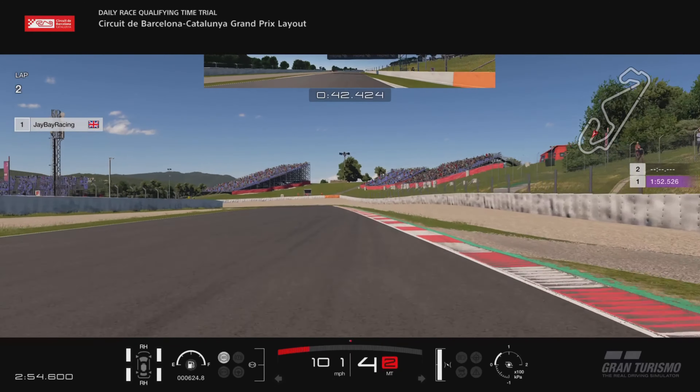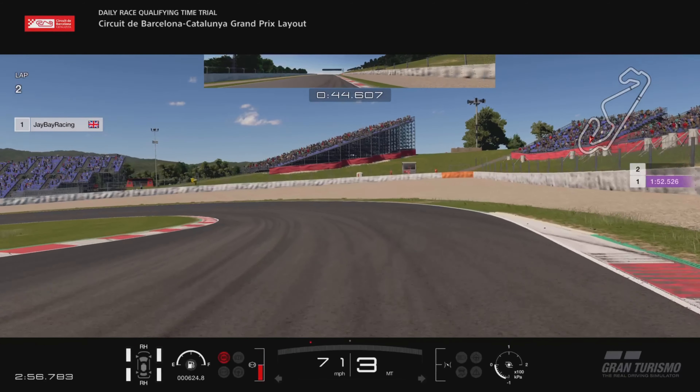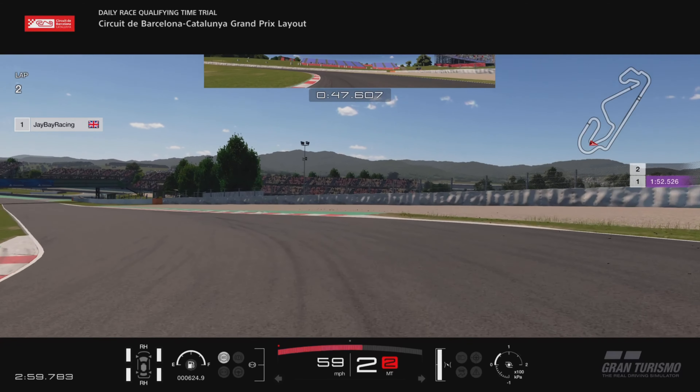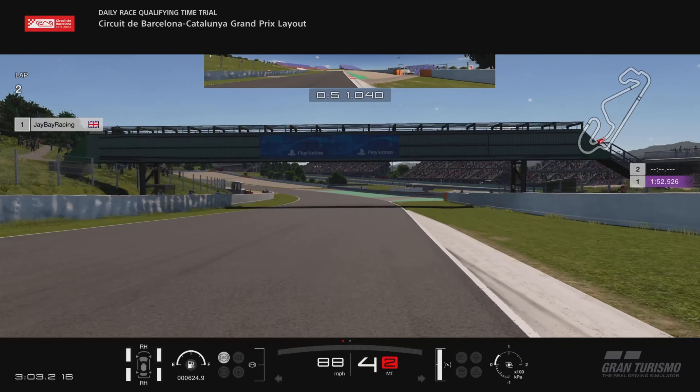The next brake marker is some black tyre marks on this kerb. We're braking about halfway along those, down to third initially, but then as you start turning in, shift to second to help the rotation. Again, you can get on the power really early here and you'll be in third gear before you hit the exit kerb on the right.